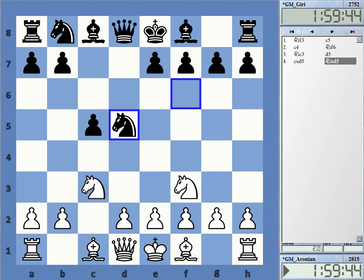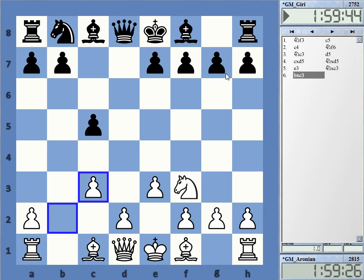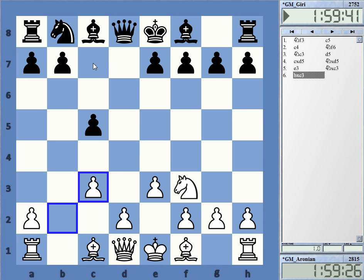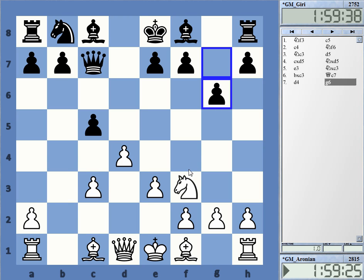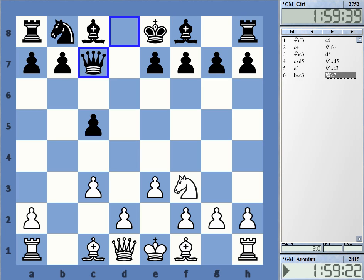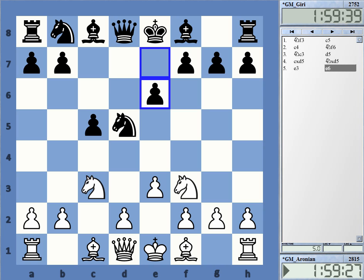We have this symmetrical English here with e3 — the same line that Carlsen had played against Giri in the very first round. Now Giri is playing differently. In the first round he had played the capture and then g6, something of a Grunfeld-ish setup. This time after e3 he played e6, completely differently.